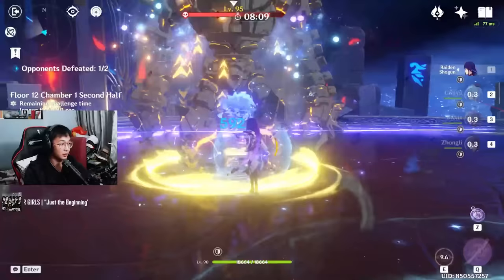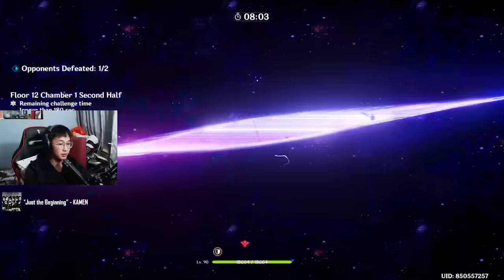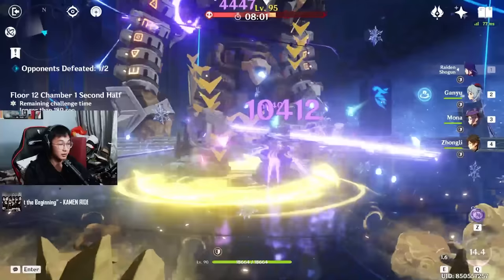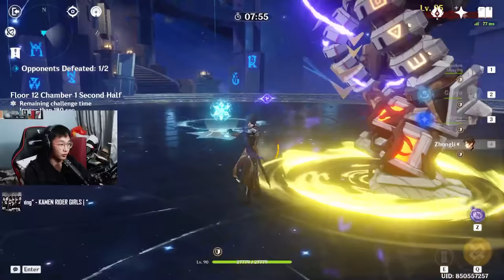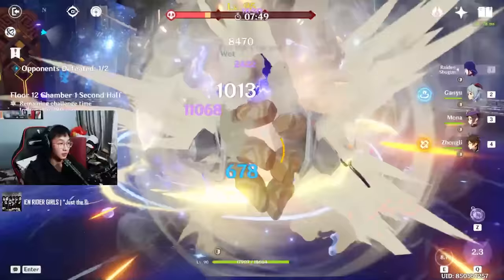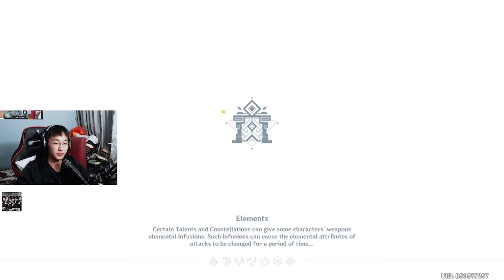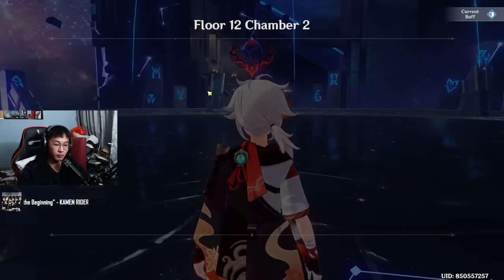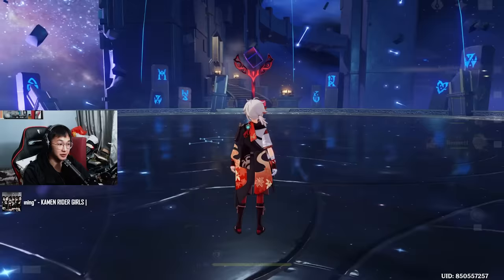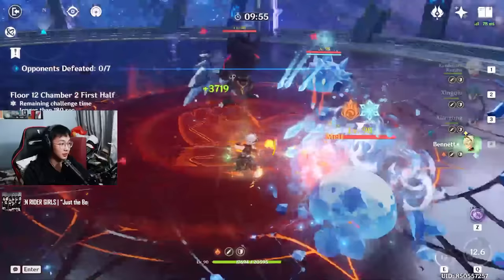Meta doesn't really matter. Kazuha can still clear the Abyss just fine, and if you can do that, who cares? That's just a quick comparison between DPS Kazuha, support Kazuha, and hybrid Kazuha. As for which one I personally recommend — I don't really recommend the hybrid Kazuha. I think you should go one way or the other; you'll do more damage with either a full DPS Kazuha or a full elemental mastery Kazuha. I'll keep using DPS Kazuha in most cases but use support Kazuha for damage testing and Spiral Abyss. Play however you want. Thanks for watching and talk to you guys in the next one.